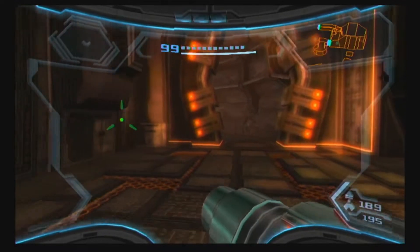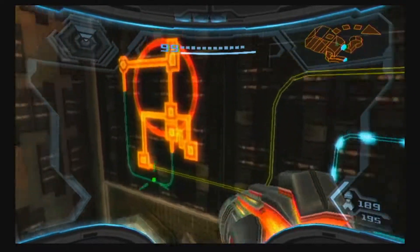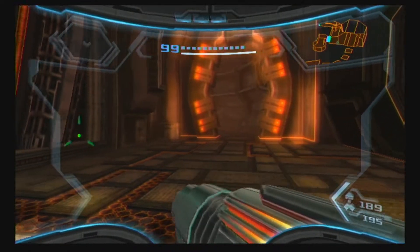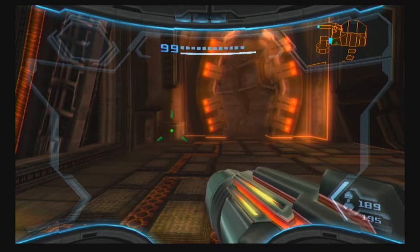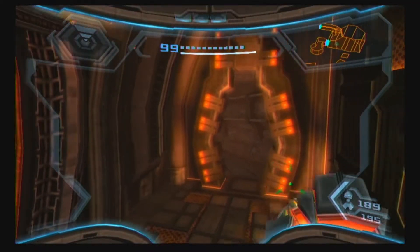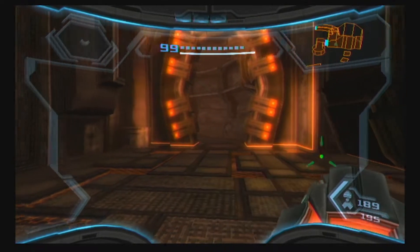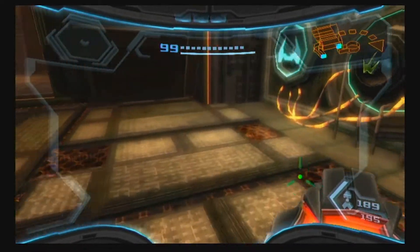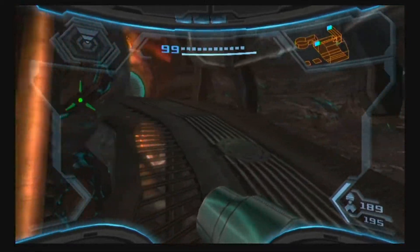Today we're going to be doing some more exploring of the space pirate homeworld and picking up the last beam. We're heading to Norion to finish up all the item collection there. You can expect us to pick up both of the last remaining energy cells, not counting the one you get for free on the GFS Valhalla, and get to about 210-215 missiles. First, I want to thank our Patreon donators: Valentine Blaze, Mickey, Four Gens, Matty Lee Thomas, and Color Craze for their continued support.